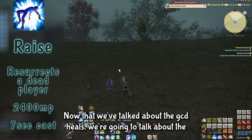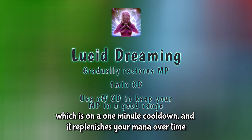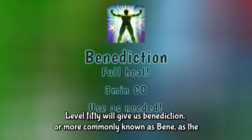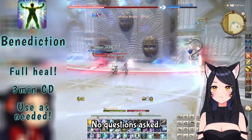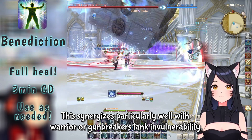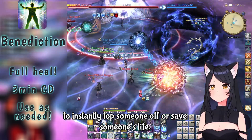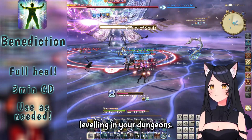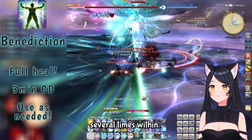Now let's talk about the OGCD heals for White Mage. First, with general utility, we have Lucid Dreaming, which is on a 1 minute cooldown and replenishes your mana over time. Once an encounter begins, pop this and use it off cooldown so you don't run out of mana. Level 50 gives us Benediction — or Benny, as the community calls it — an instant cast, 3 minute cooldown, full heal, no questions asked. This synergizes well with Warrior or Gunbreaker's tank invulnerability, and is also an excellent general-use panic button to instantly top someone off or save someone who's failed a mechanic. Use it as much as possible while leveling — holding it for the perfect moment does more harm than good.